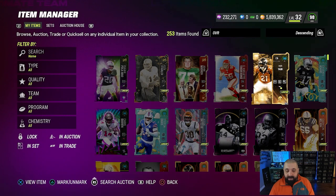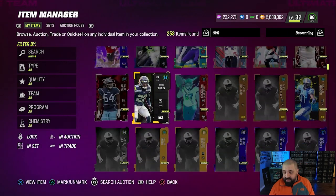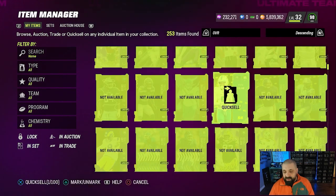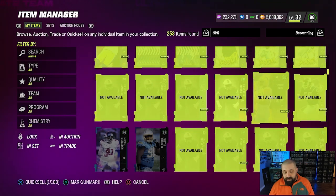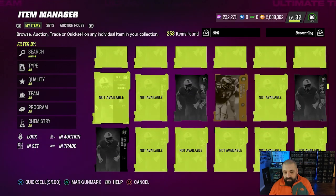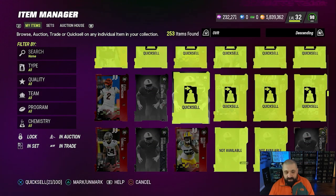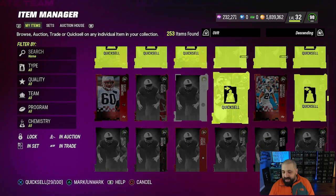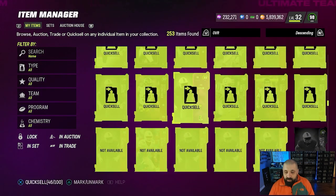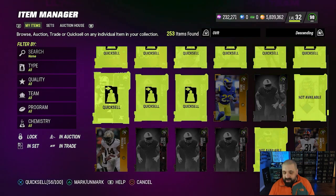Now let's quick sell everything we're not using from the binder. I'm not sure exactly how much we'll get back — I've forgotten a lot of stuff in here. We have the 95 overall Javon Holland, but he's too far behind for this 98 overall team so he's getting sold too. Everything else is 93 and below, with a bunch of 89s from AKA solos giving us the bulk of our training. There are also some mid to low elites — 85s and below — that we stopped selling for coins and held onto.